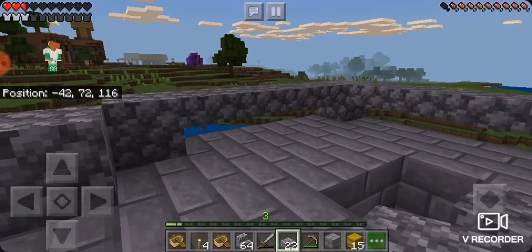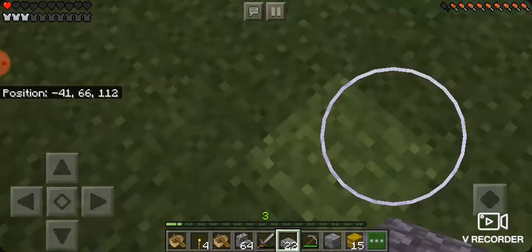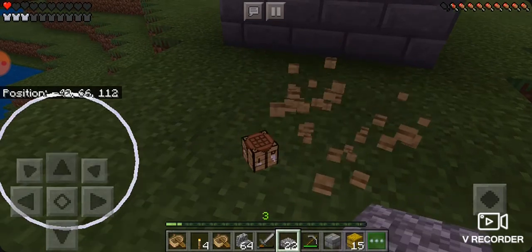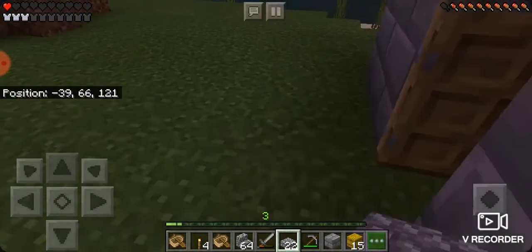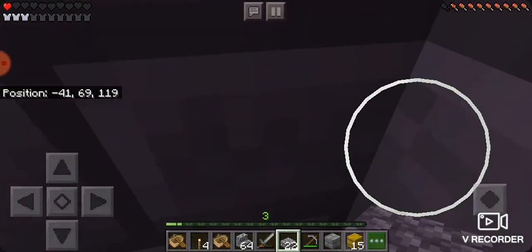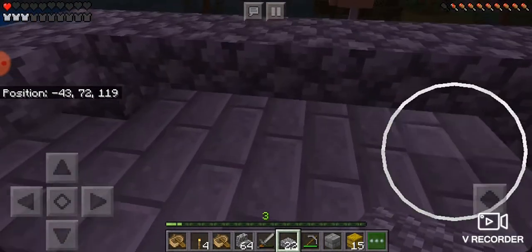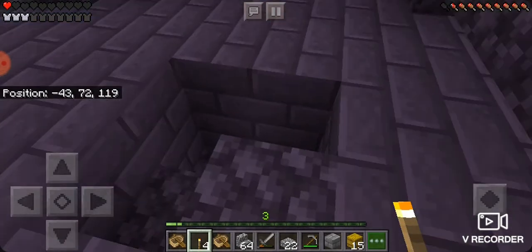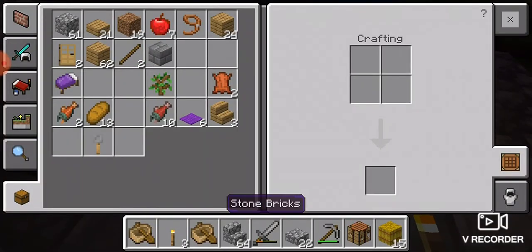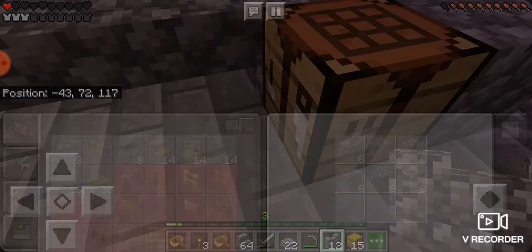Got to grab this and run up into the tower before all the mobs attack. Got a torch there. We gotta grab our crafting table. And then we need some walls.